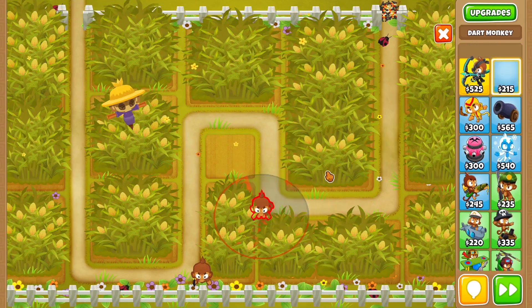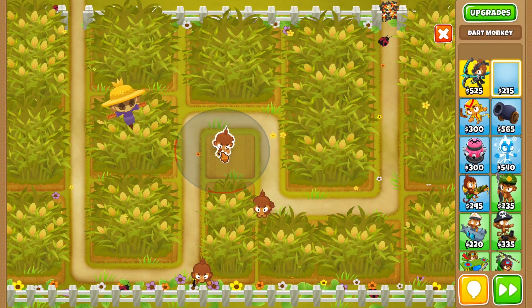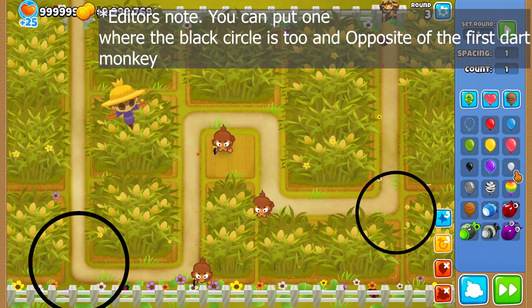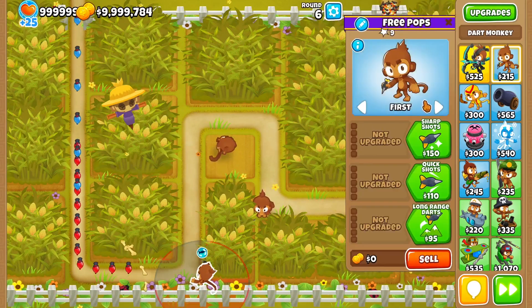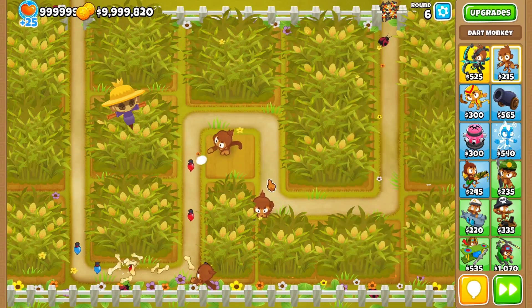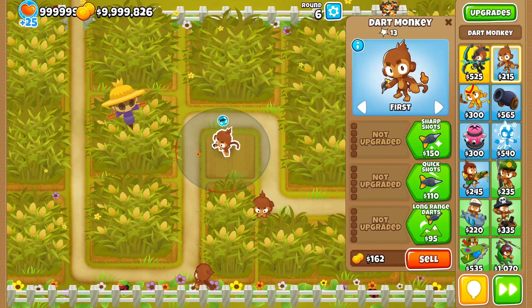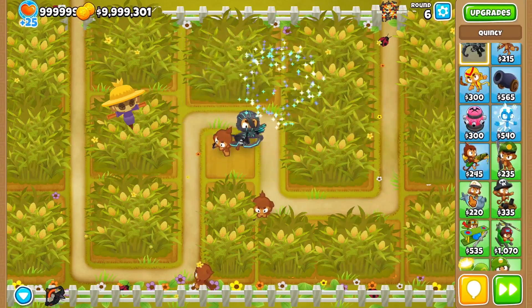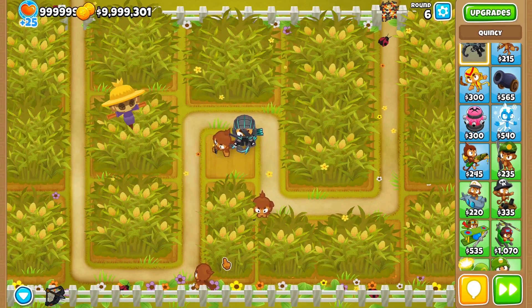Here is where you can place your first dart monkey, here is where you can place your second dart monkey, and there's another space up top but I recommend placing the dart monkey in the middle. This does quite well against most rounds. Send out round six and let it play — keeping it on first — and they'll do just fine, staying up until you can build your hero.